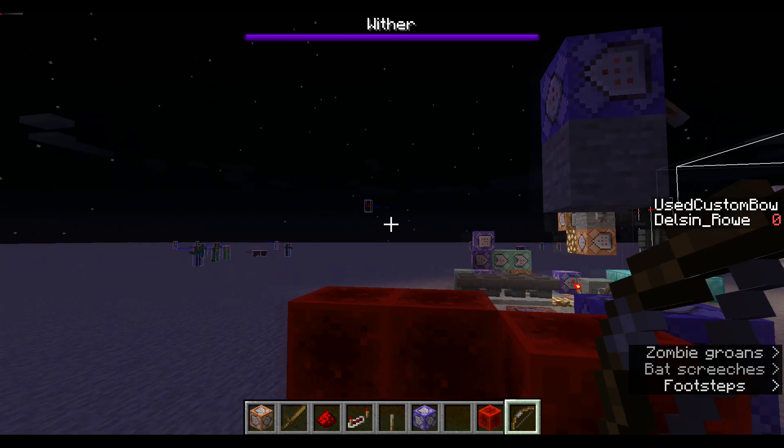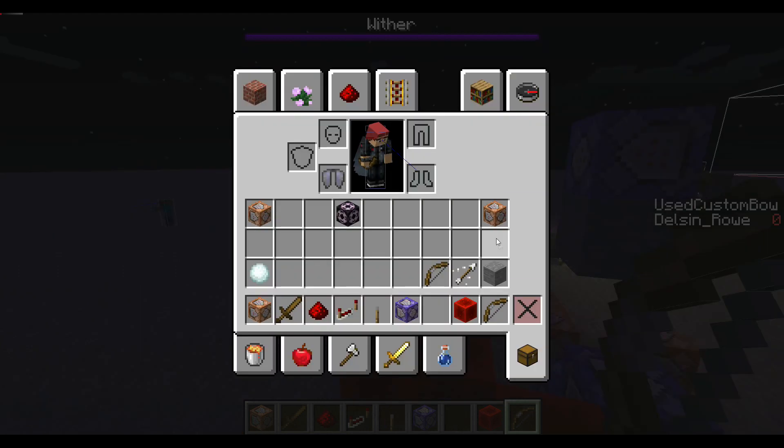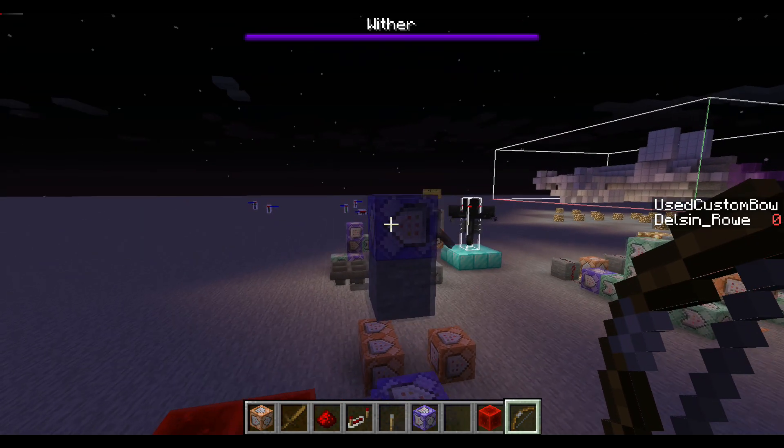So the way this method works: I have a repeating command block that is constantly looking for an entity with a hurt time of 10, meaning that the entity was just attacked. I'm also looking to see if the entity has my custom amplifier with my custom effect. For the most part, this will never have an issue using this method.